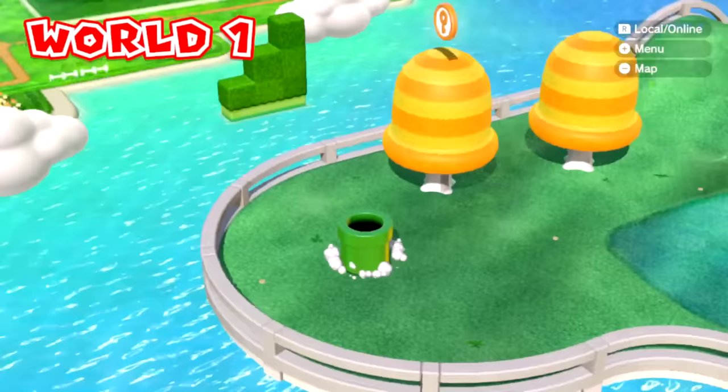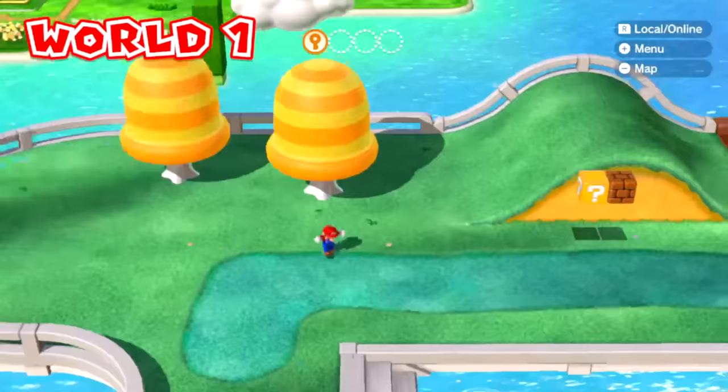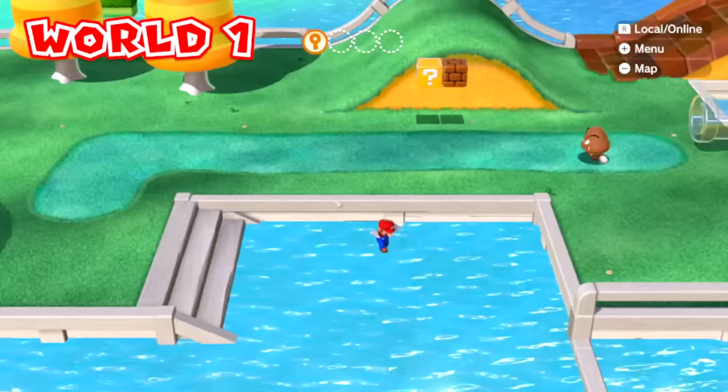So we climb up the tree and we get a key piece here, and it looks like we're going to need to collect four key pieces. But we're still not actually in a level because the game still says World 1 in the top corner, so we are actually still on the world map.